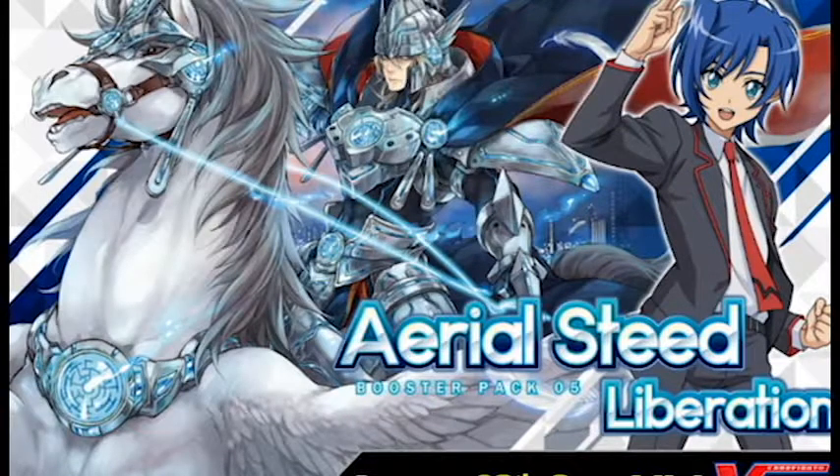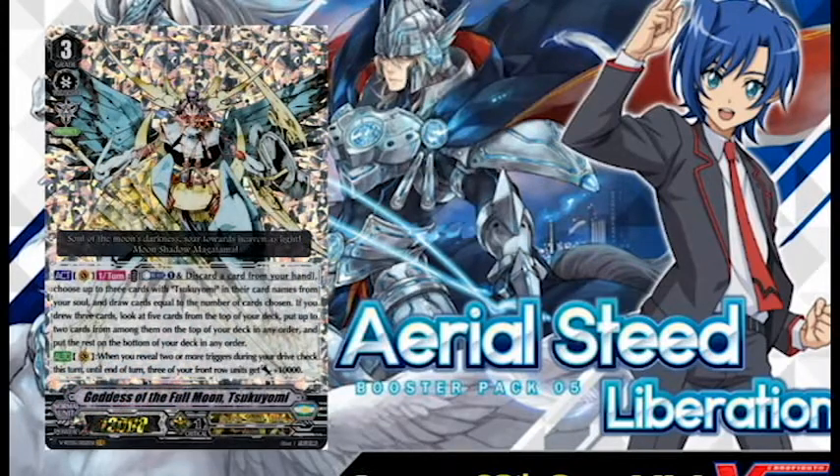Next up, VBT-05-002, Goddess of the Full Moon Tsukuyomi. Act, counter blast one. Discard a card from your hand. Choose up to three cards with Tsukuyomi in their card name from your soul, draw cards equal to the number of cards chosen. If you drew three cards, look at five cards from the top of your deck, put up to two on top in any order, and put the rest on the bottom. And then auto vanguard circle - when you reveal two or more triggers in your drive checks, three of your front row units get 10k power. It pluses and lets you stack things OTT wants to be doing quite easily, especially with the grade 3 princess that lets you soul charge whatever you stack. You can easily get the Tsukis in soul by turn three. That's a real bitch when it happens - you get the three Tsukis and you're just dealing with double crits for the rest of the game.